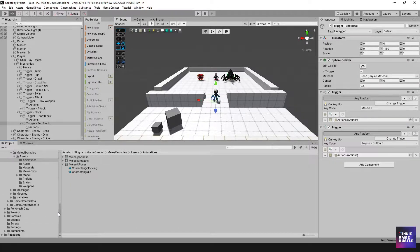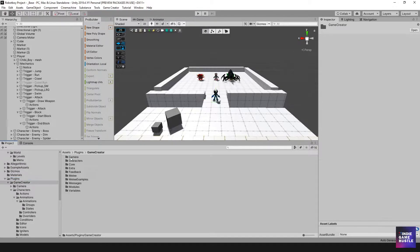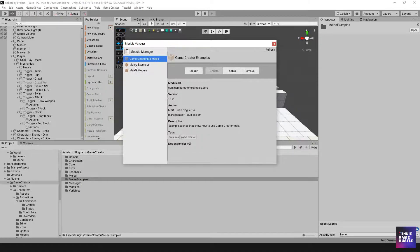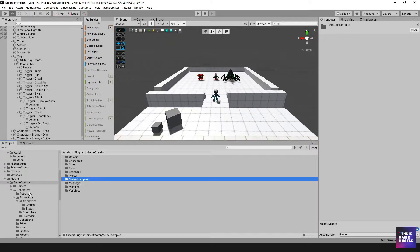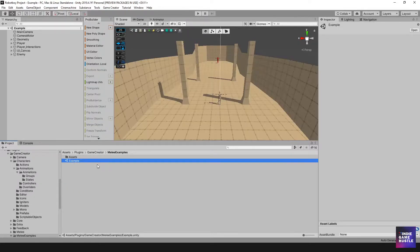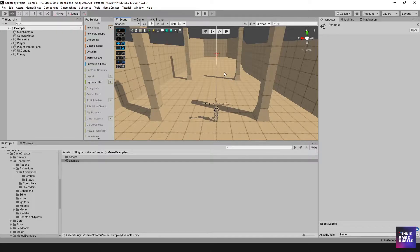Game Creator has included some awesome additional examples for their modules. I'm going to go into the Game Creator folder, then plugins, Game Creator, and down to melee examples. If you haven't downloaded this, go into the module manager, find the melee module, and add or update it. I'm going to go into melee examples and double-click to open the example scene.